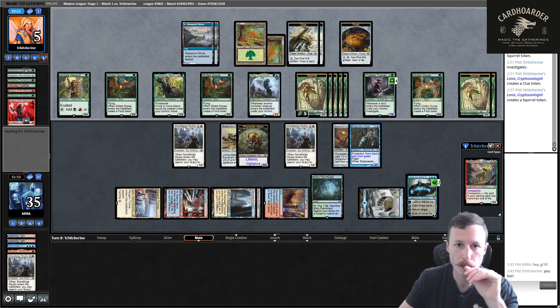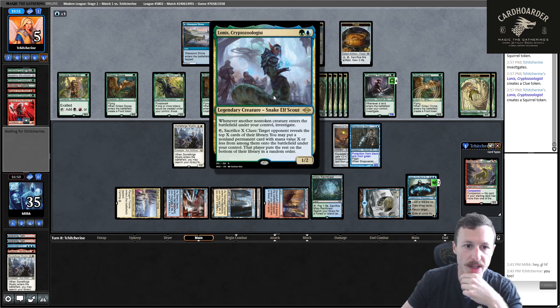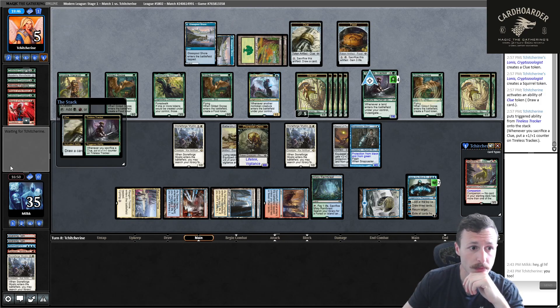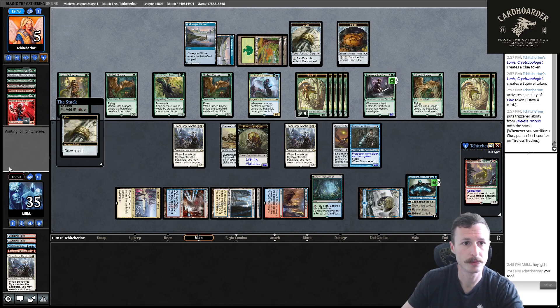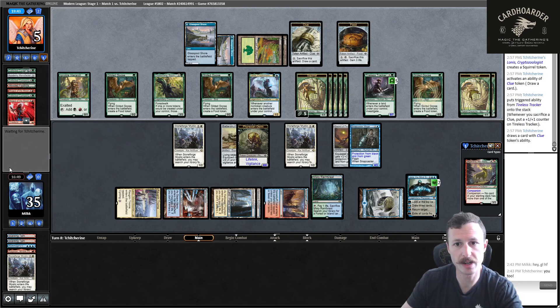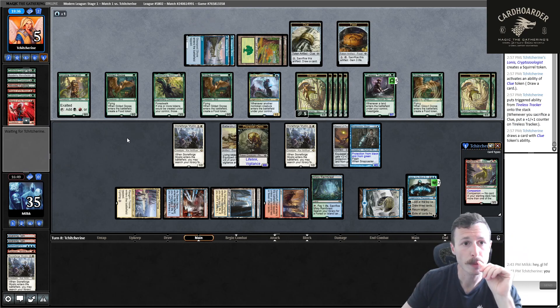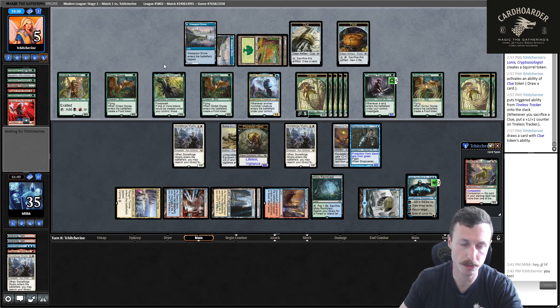Subtlety seems worth it — you can Stoneforge Mystic and then Subtlety their play. I also never got Kaldra Compleat game one. My Stoneforges should be pretty safe in this matchup. I just have to watch out for Chatterfang. I punted because I read it as +X/+X before and then didn't reread it when they played it. Read the cards every time, even if you think you know what they do.